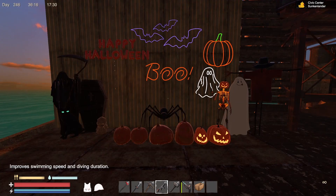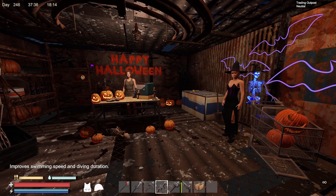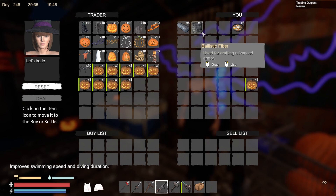To get these new items you can either find them in supply crates or head over to the trader, where there is a new NPC. To the right of the trader is a witch NPC, and once you talk to her you have access to all the Halloween decorations, which should be easy if you've been collecting ballistic fiber.